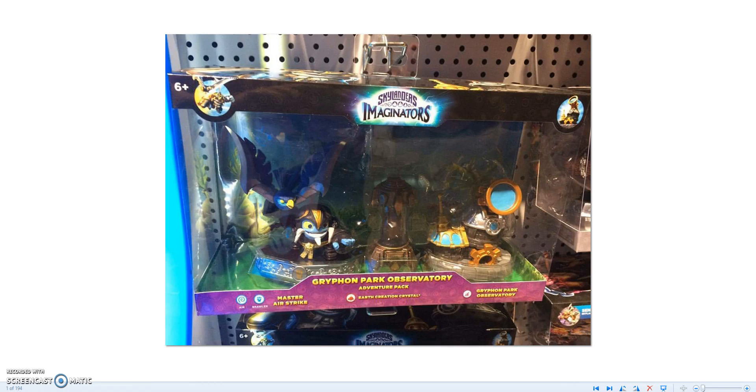It's called the Griffin Park Observatory. Airstrike and the Observatory Park — it comes with an Earth Creation Crystal. Airstrike looks so cool. I think Airstrike is Air — yes, it is. I thought it was weird because it looked like more of an Earth pack because of the piece, but then it looks like tech because it's a gear, so it looks like a tech world. But it's actually a tech adventure pack, with an Air character and an Earth Creation Crystal. So it comes with three things.